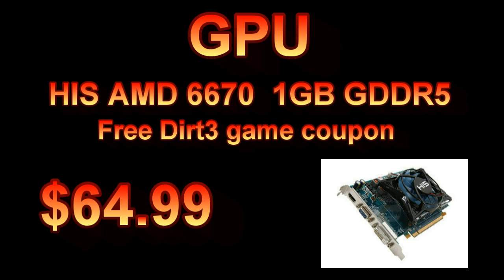The graphics card is a HIS AMD Radeon HD 6670 1GB with GDDR5 memory, so that's really fast memory. It comes with a free copy of Dirt 3 as a bonus, and it's $64.99.